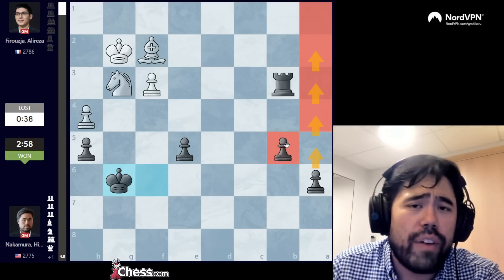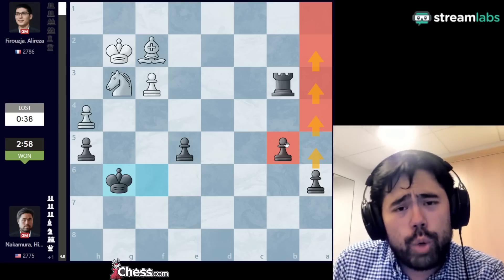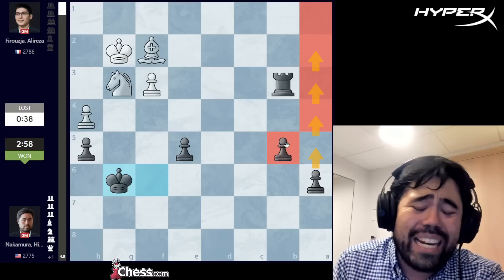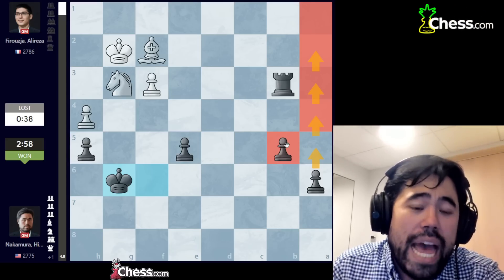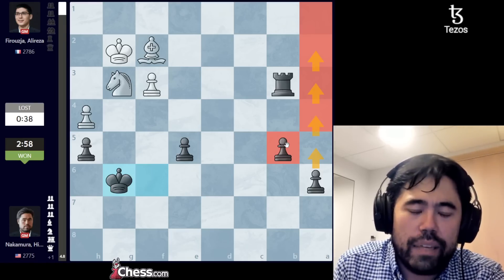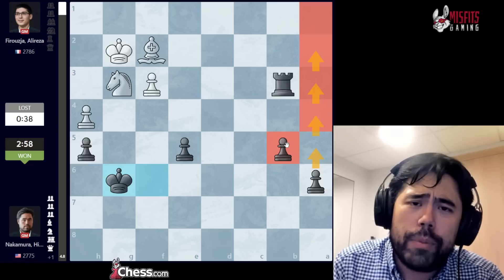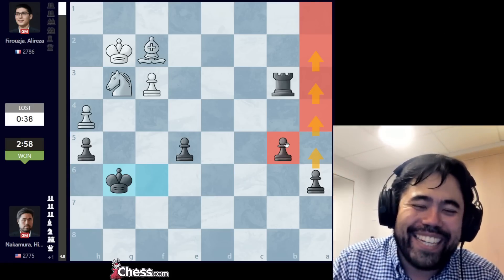He plays bishop f2, I go rook g8 check, he goes king h2, and I play rook c3. White is unable to activate the three pieces and the two rooks on open files are very active — white is completely lost. The game concludes: bishop e4, I play rook a3, Alireza plays bishop d5 attacking the rook, but after rook d8, bishop b3, I go rook d3 attacking the pawn and bishop, and after knight g3 I simply sacrifice the rook for the bishop. I'll have two queenside pawns to push. I take on b3, he goes king g2, I go king g6 guarding the pawn, and Alireza resigns. I win the Armageddon, get the full one and a half points, and move into clear second place at Norway Chess.